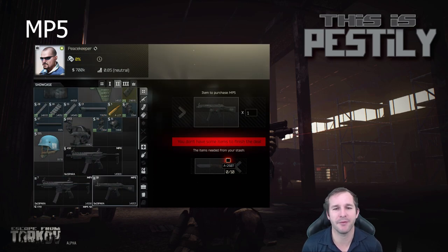With the current price drop of the MP5, this one's lost a lot of its value. If you collect 10 of the A2607 knives — that's the brown handle, not the grey handle — you can trade them for an MP5. You'll make about 14,000 rubles profit over just selling the knives straight up, but it's also fun to have an MP5. So it's up to you if you want to use this one.